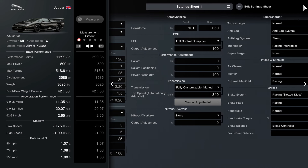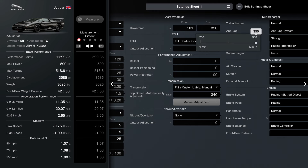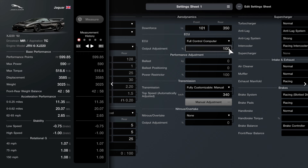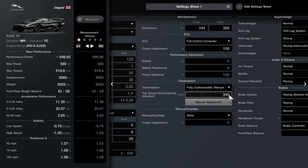Moving to aerodynamics — the front is going to be 101 and the rear is going to be about 350, maxed out. For the ECU, make sure you have the full control computer equipped and set it to 100. The transmission is going to be fully customized, manual transmission, set to 340 for your top speed.